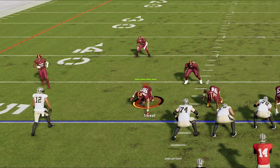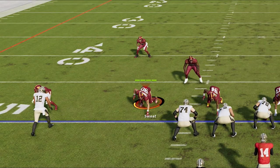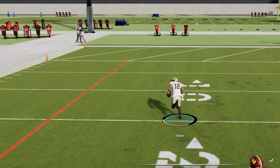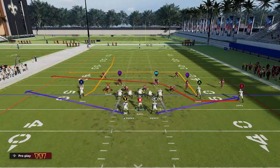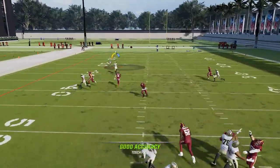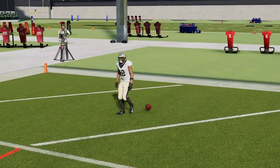The route that the X receiver is running is just a simple streak route that is programmed with a rare release that will allow a dominant win inside against press man coverage, which can easily be a one-play touchdown against any man defense that doesn't have a safety over the top. This makes it maybe the easiest and quickest one-play touchdown in the game against aggressive man blitz zero users. All you really have to do is watch for the cornerback to fail on the press attempt, then throw a lob pass and out sprint the receiver. Just make sure to have your fastest receiver in this spot, although you typically get so much separation from this release that you could probably score with a lineman running this route.